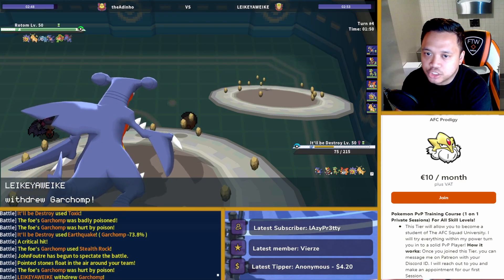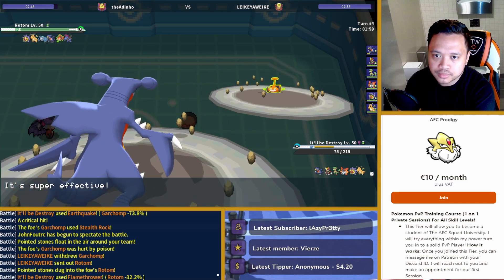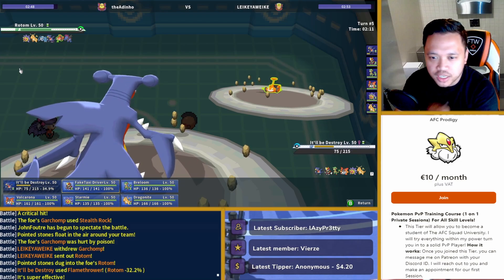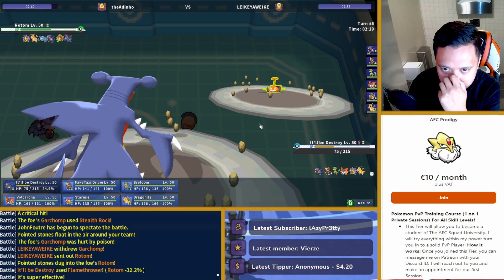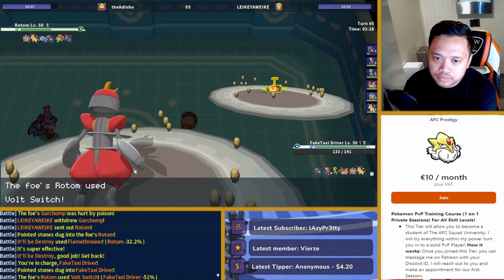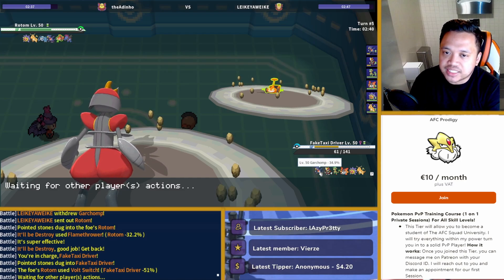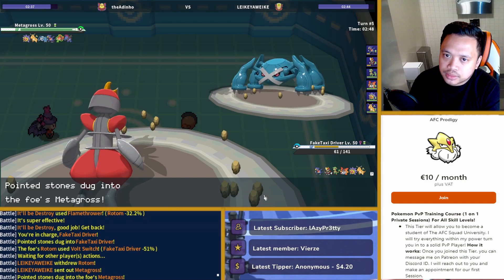I'm going to click Flamethrower here in case he swaps. I still need to remove those rocks. I'm going to do it — he's going to click Leaf Storm anyway, he has to. I'm insane, bro. That's a really interesting read. I guess I could have just stayed in, but if he clicks Leaf Storm... Okay.